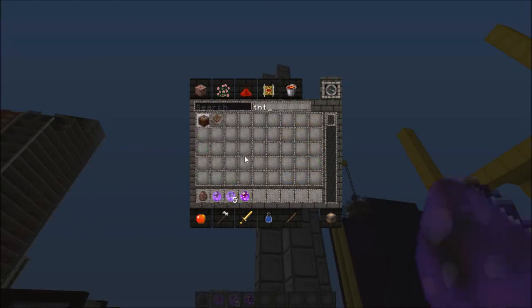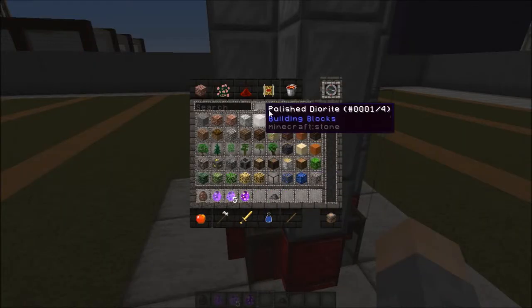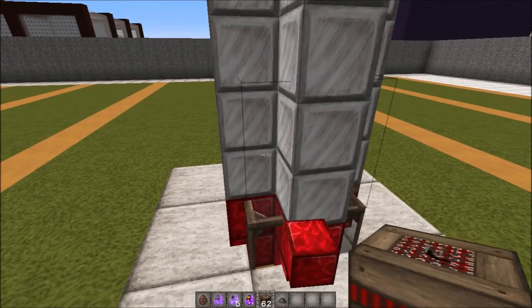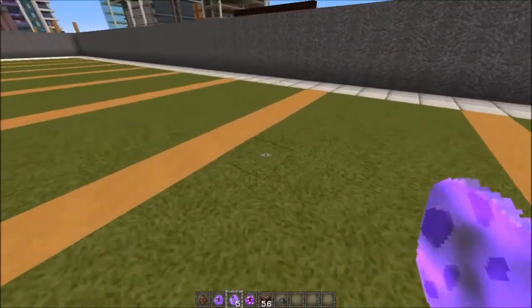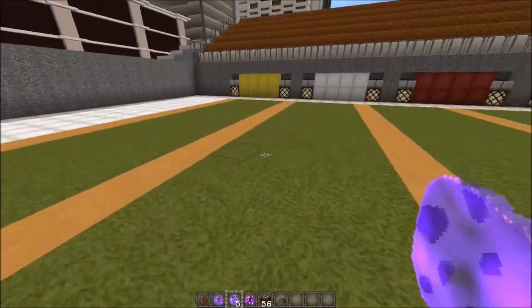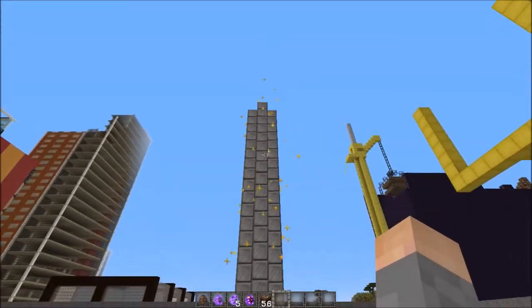We have a flamethrower. Now, how this works: we spawn Small Bertha — there it is. Now we need TNT; I should be more prepared. We also need some gunpowder. Then we put TNT in here. We can throw in the TNT — it's loading in, you can see it, it's full. We're gonna need the marks, which can be placed anywhere, and you can have multiple marks. Let's put like four of them.